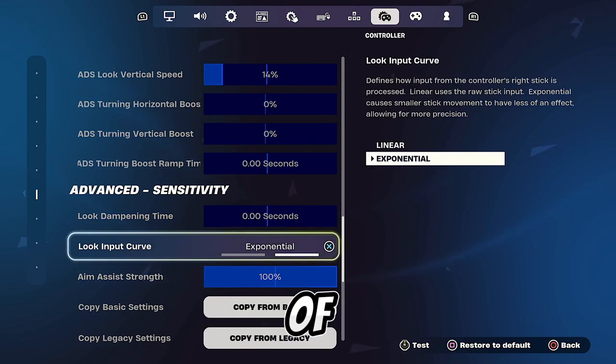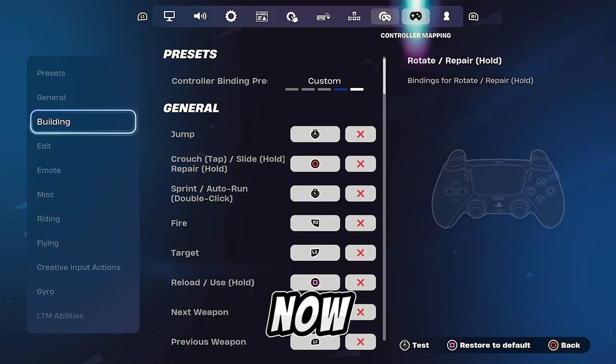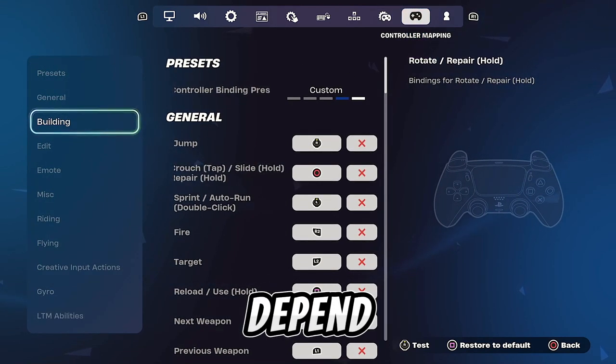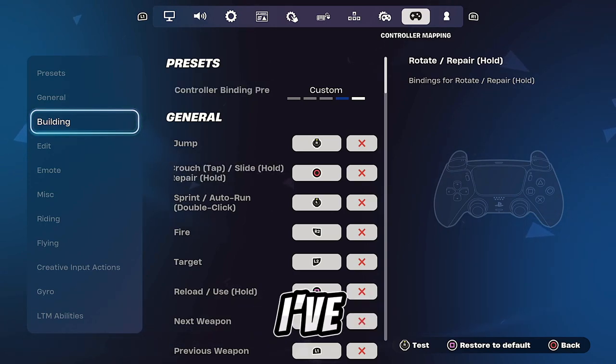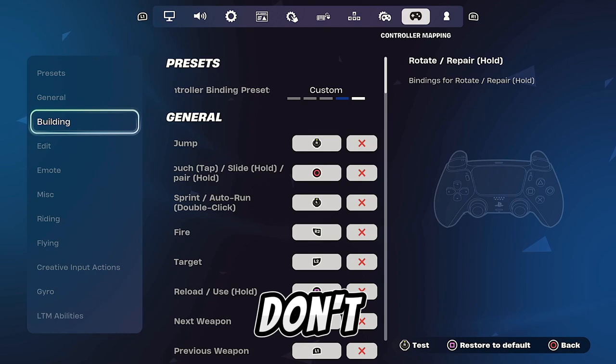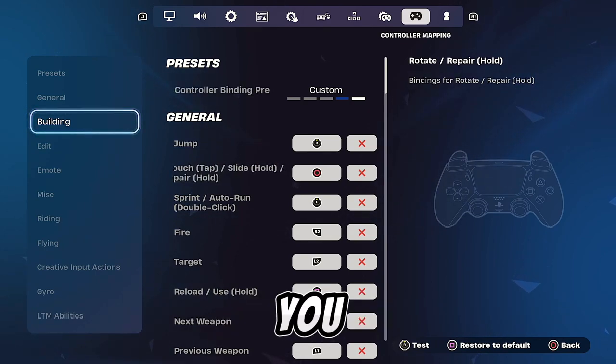No look dampening time, and of course you want exponential look input curve, not linear. For binds, this is completely dependent on your controller. If you want me to make a video on my binds — I play with the DualSense Edge controller so I've got two paddles at the back. If you don't have any paddles and you don't want to play claw, I also have some binds for those. Let me know in the comments if you want these.